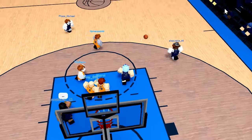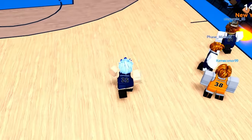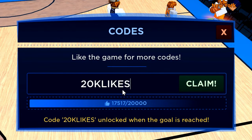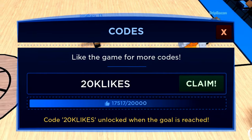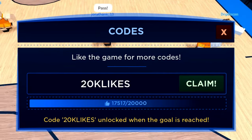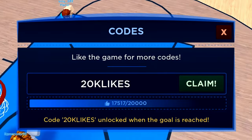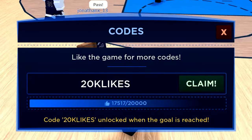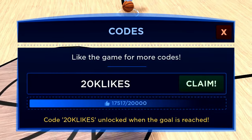Yeah, that guy is so bad mate, like what is this guy doing? You know what, we might as well just redeem the next card. So after the card 'coins', we've got the 20,000 likes card. So make sure you redeem that card in as well. 20,000 likes — there's another card you can redeem that will help you out a lot. And as soon as you redeem that card, we can actually move on to the next card.